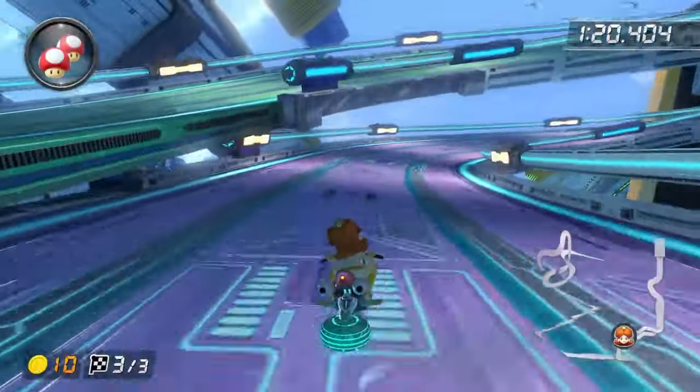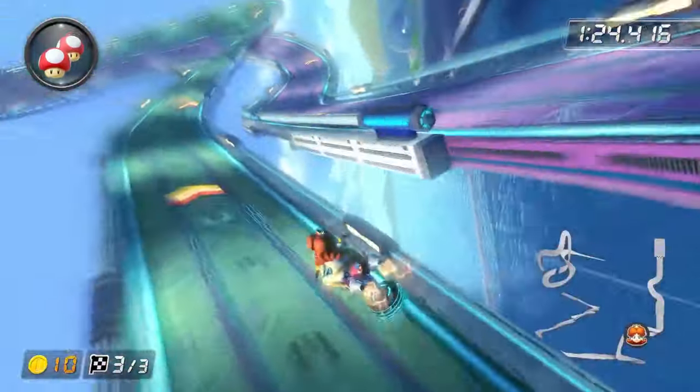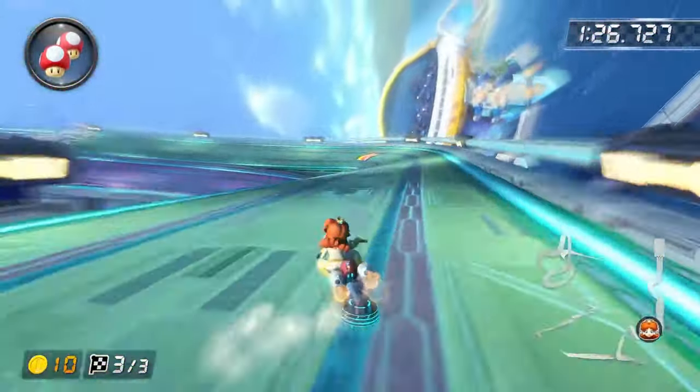The big blue lane switch. Do a hard left drift right before this boost panel, then align yourself with the right drift, and then do another hard left drift right off this boost panel.